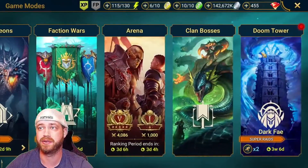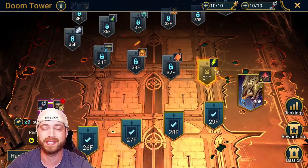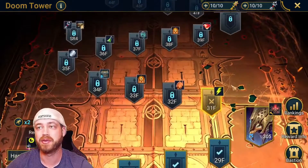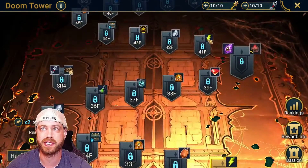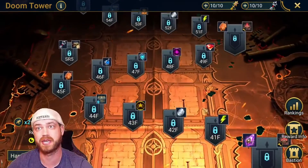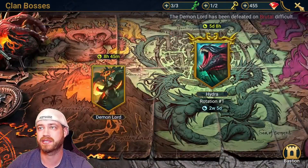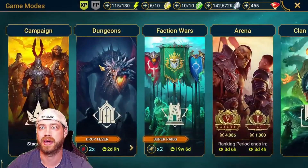Another good thing is if you have Doom Tower coming up, and you know that this one is energy, you're obviously going to want to do it because it's daily. But you can save it for when the fusion starts, and then boom, you already have that energy, and you'll have another one the next day. So you get energy from there. Clan Boss you don't really get a lot of energy from. Faction Warriors, don't really need to do that.